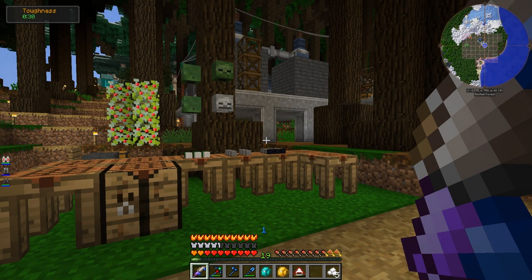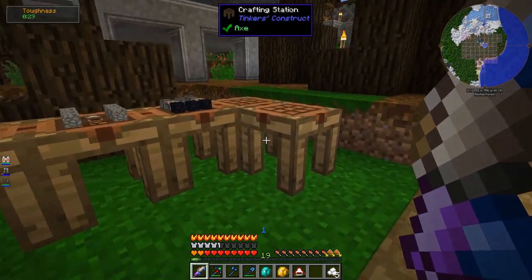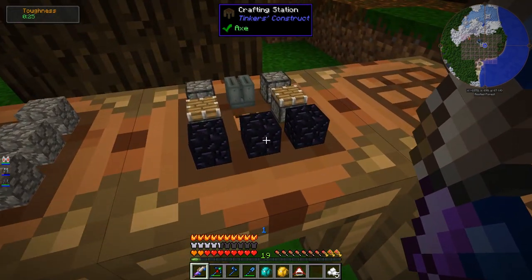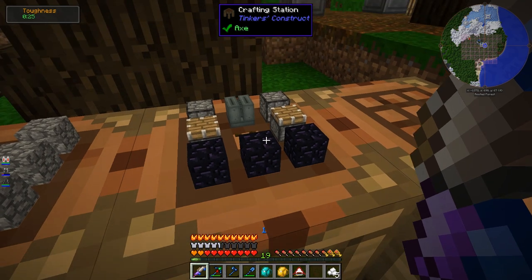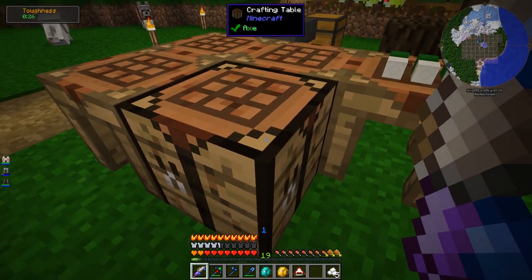Welcome back to Nuts and Bolts Torqued. The crashing issue from the end of last episode was caused by an interaction between the crafting stations from Tinker's Construct and Mechanism. Apparently if you craft any Mechanism stuff inside of them, there's a chance of it crashing. So if it's Mechanism, just use a normal crafting table.